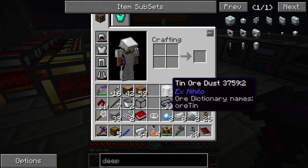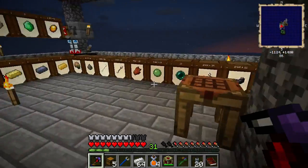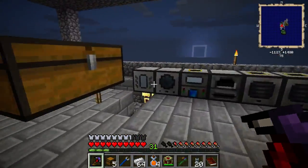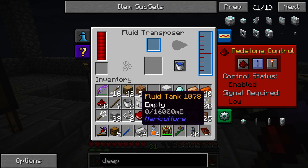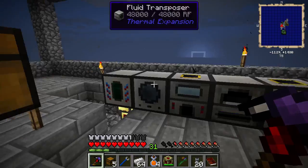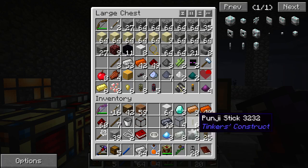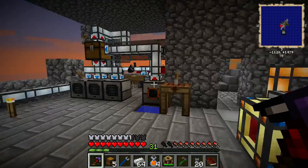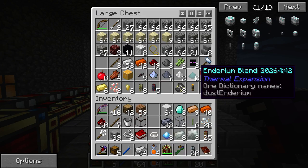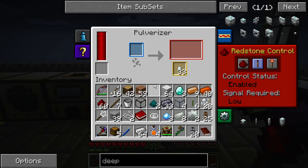Oh we need an Enderium, so I guess one more bucket. We need four Ender Pearls. There we go. A bucket. Where did we put - pulverized tin. Give us back the pulverized tin! Enderium blend - I guess we just smelt it in the induction furnace, yeah.